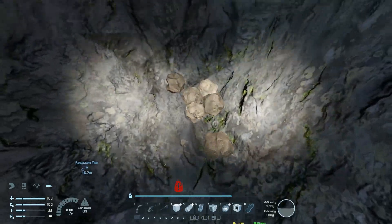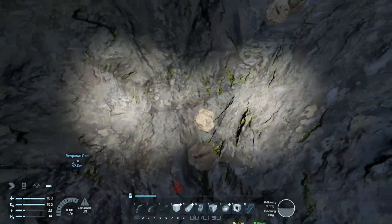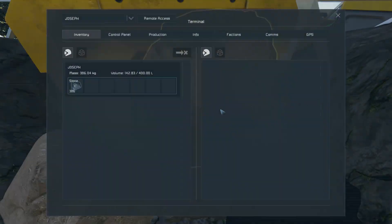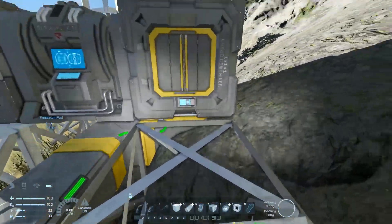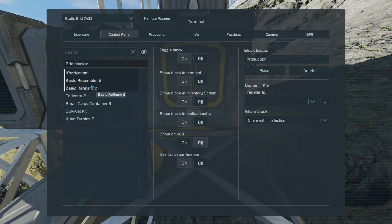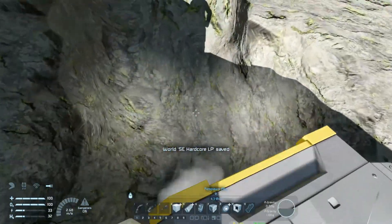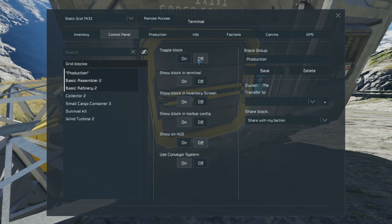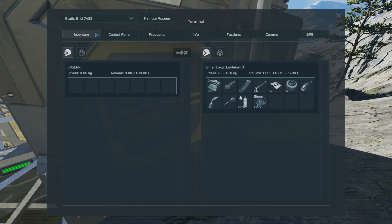Five thousand kilograms of stone — almost six thousand but pretty close. Collector off, production on — refinery, what have you gotten? I'm glad the collector uses power though. It just kind of seems like it shouldn't because it's a funnel, but it's actively grabbing things and pulling them in — that's how I justify it.